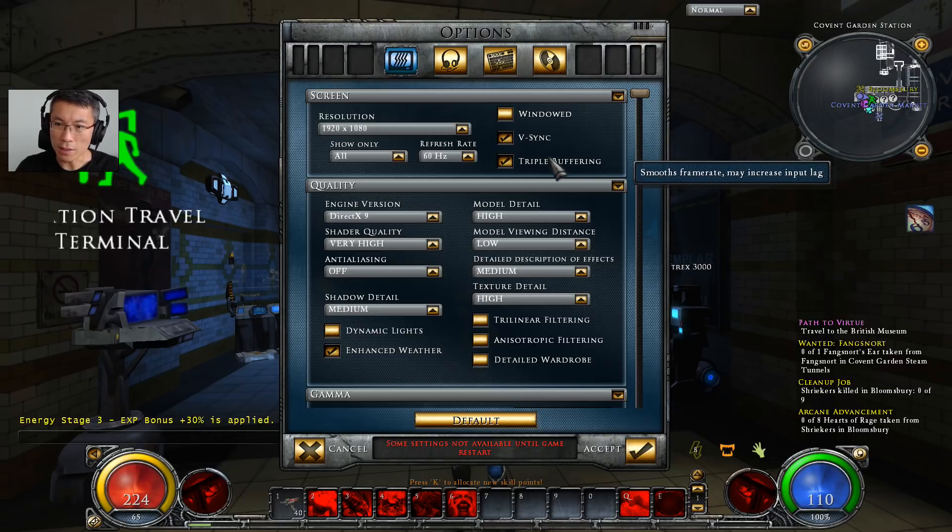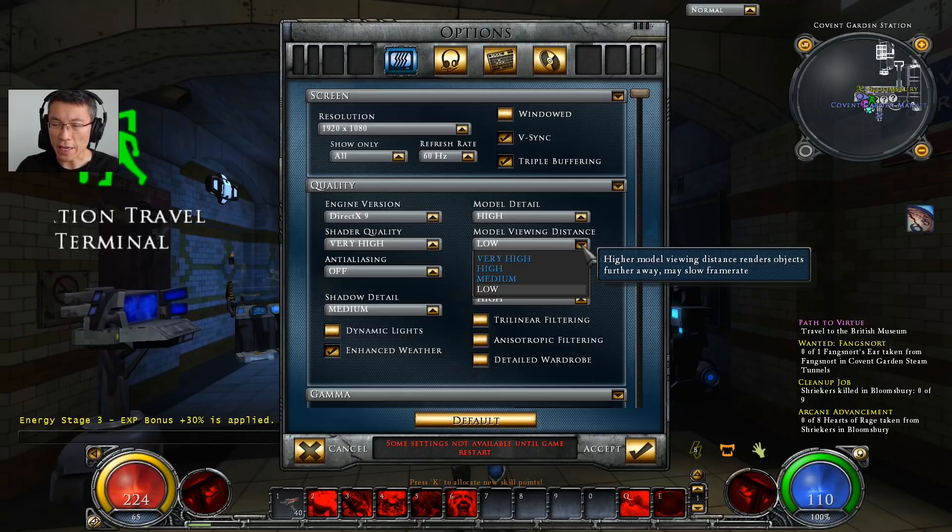Triple buffering I turn on — it smooths the frame rate. You can play around with it. You can't change the engine version. Model detail I leave as high. Model viewing distance — this is the one you should set to low. The game defaults to high, and some people may want to put it as very high thinking a modern GPU can handle an 11-year-old game. But the reality is they're using DirectX 9 and I don't think they're doing multi-threading in the code, so it puts a lot of strain on your machine. So I set it to low.